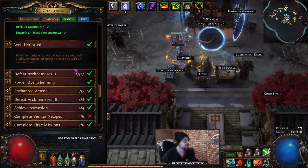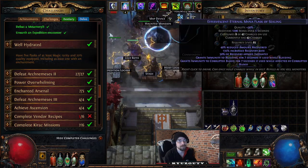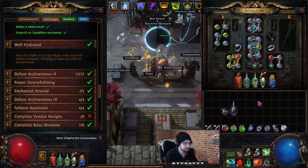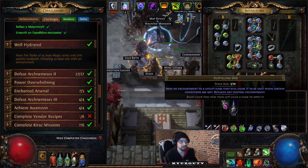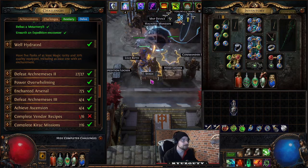Well Hydrated: have five flasks of at least magic rarity and 20% quality. So we have 20% on each of five flasks, and one flask also needs an enchantment. You can get enchantments from Harvest or use Instilling Orbs — these drop like flies. Just slap one onto a random flask. There you go, you now have an enchantment. Equip. Done.